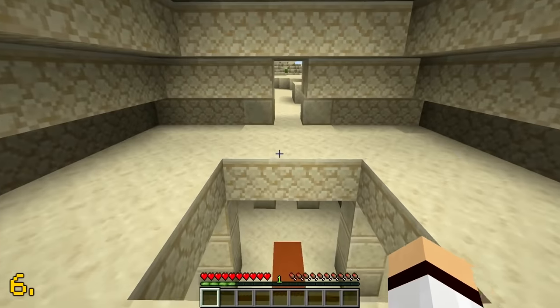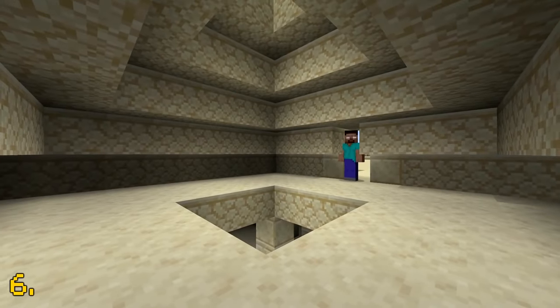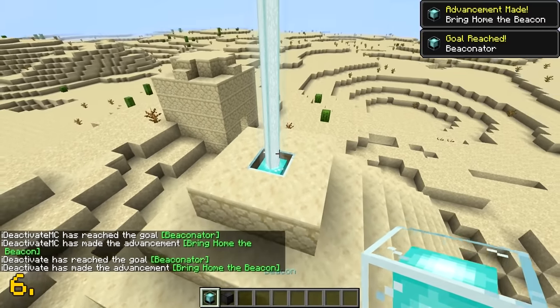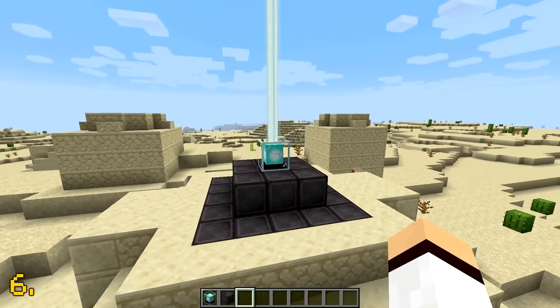Have you ever wondered why there's this small room above the main part of a desert pyramid? The second floor of the desert temple actually allows you to perfectly build a fully powered beacon, which is so satisfying. Whether this was done on purpose I'm not sure, but the second floor is perfect for a beacon.